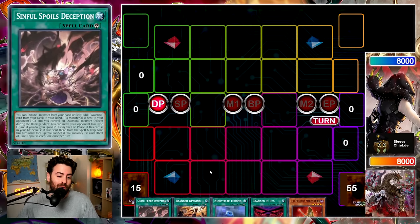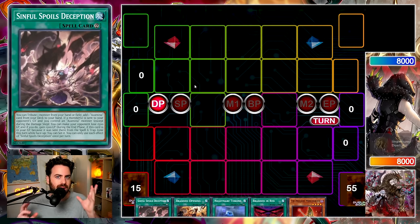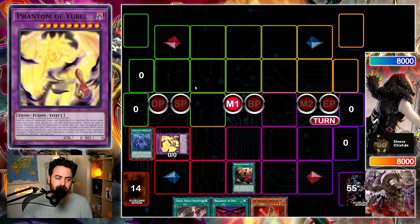Basically, when you have access to an engine, you're going to be able to resolve that combo. Sometimes in this deck you'll be opening multiple engines, sometimes you won't. I want to show the maximum potential of this deck — there are a lot of copies to get to Deception and a lot of ways to get to Nightmare Throne. This is what Nightmare Throne does: it pops a Spirit of Ubel from the deck, summons Ubel from the deck, shuffles both, and then you get a Phantom of Ubel. This is a very, very strong engine.